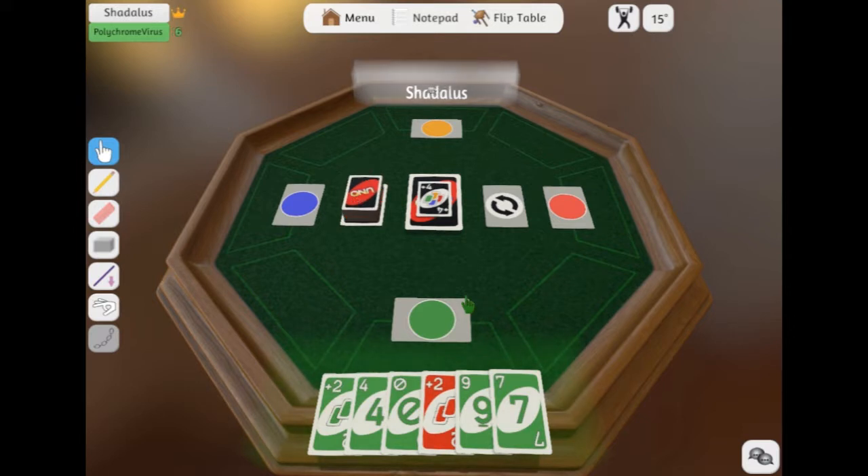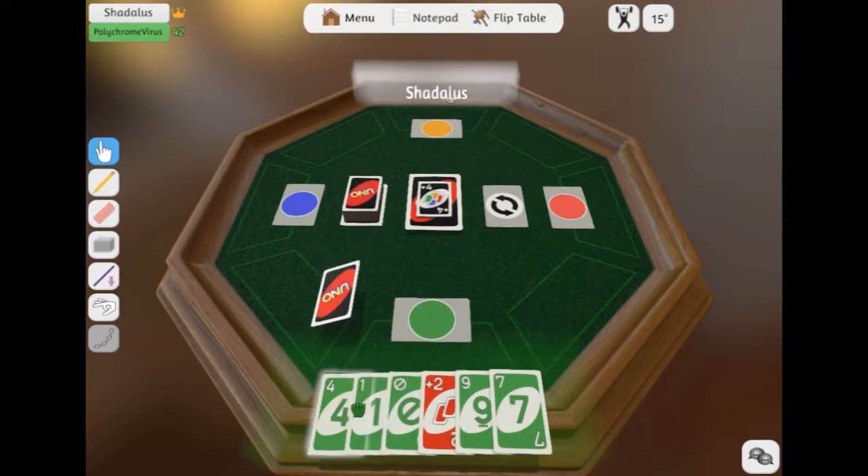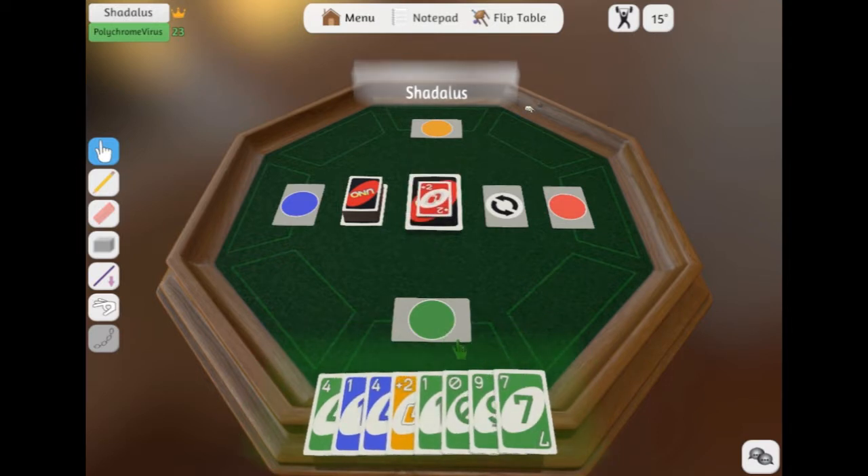We're changing it to green. I don't need this, sorry. Green? Yeah, you have to draw four. Yeah, I will. How do you draw? Is there a draw button? You just pick up off the top. Yeah, I played, so it's your turn. Right. Draw two. Draw four. And I'll change it to red. Really? Yeah. Draw two. Can you stop that, please?